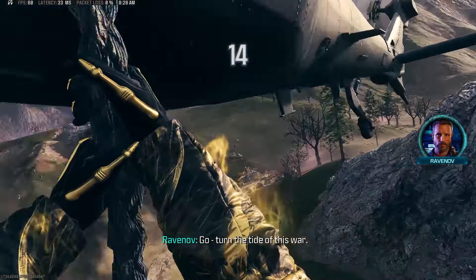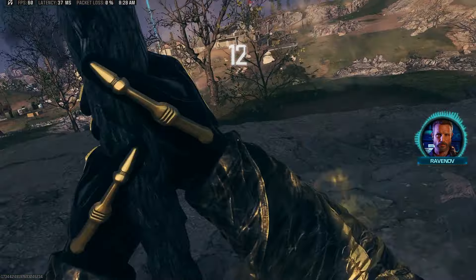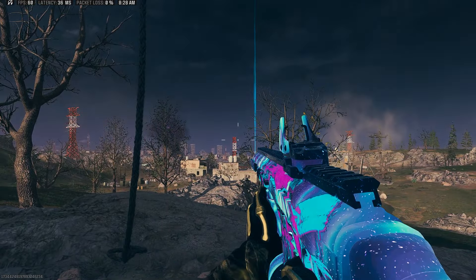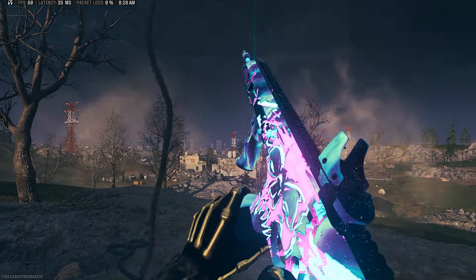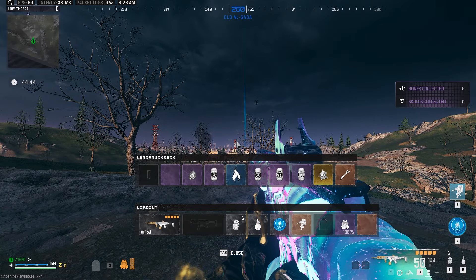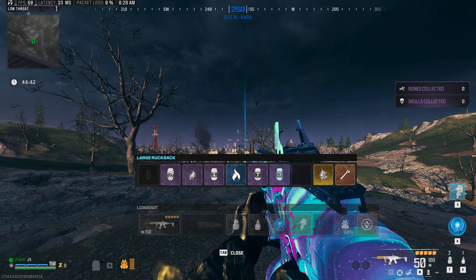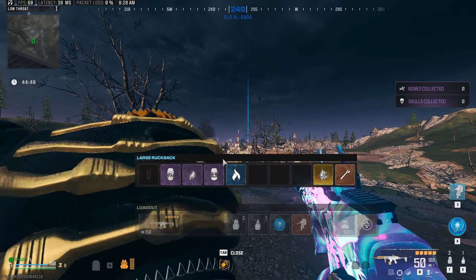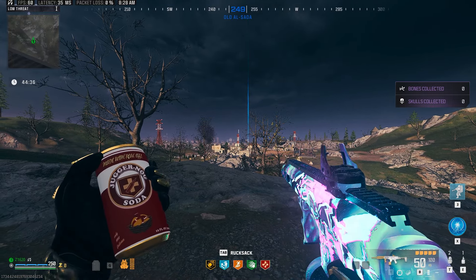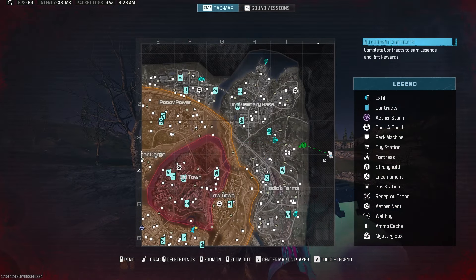We're spawning in with our HRM9 and putting on our perks to begin. With no weapon rarity, no pack-a-punch, and no ammo mods, you're looking at the HRM9 in Borealis camo with the new aftermarket optic recently added attached to the gun. The build is always near the end of the video, so stick around for that.